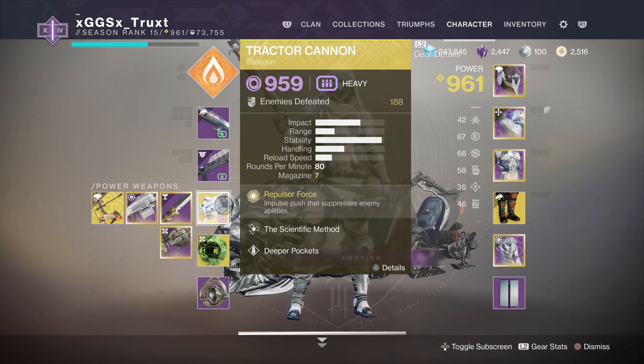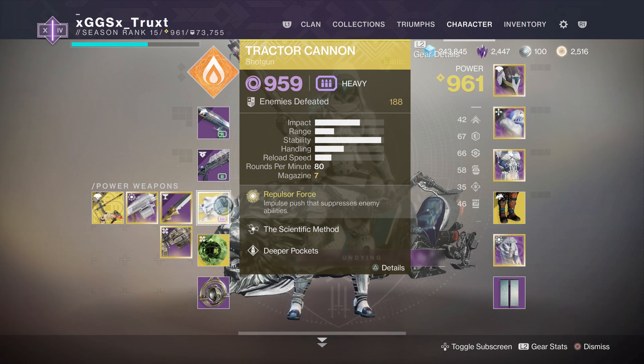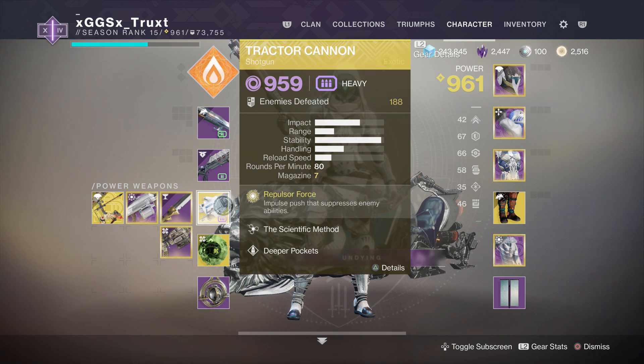These forced loadouts kind of force you into using things that may hurt your own team. On top of that, you could always use the Tractor Cannon — this is a great choice. You probably have this exotic; if not, make sure you pick it up from Xur whenever he sells it. It's a shotgun, and it can also help your team out by debuffing the enemy boss and helping with DPS.